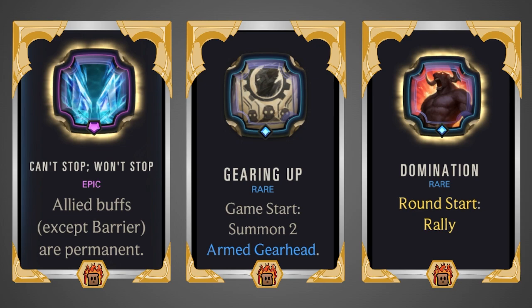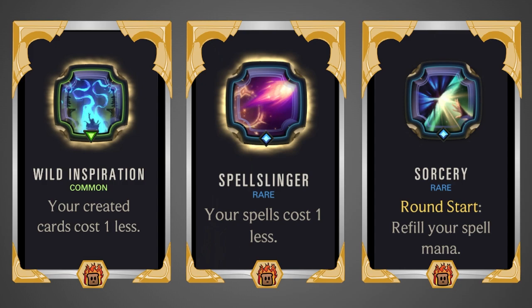Can't Stop Won't Stop makes allied buffs (except barrier) permanent — since most buffs you're giving are temporary for the round, making them all permanent will really help your units scale out of control. Gearing Up summons two Armed Gearheads with Quick Attack and Augment — their attack grows when you play created cards, and with Jack's many created cards they scale nicely. Wild Inspiration makes created cards cost 1 less, which helps with coins, Prize Fights, and the extra units from Knuckle. Spellslinger makes spells cost 1 less — generally slightly better but doesn't affect created units like Knuckle's.